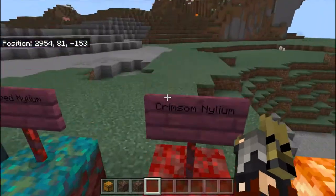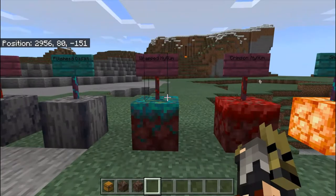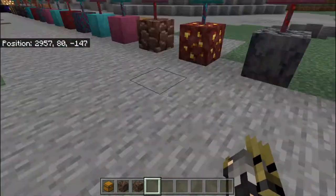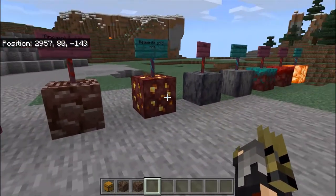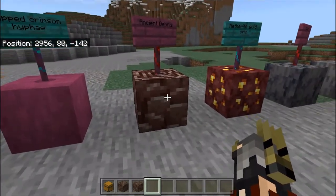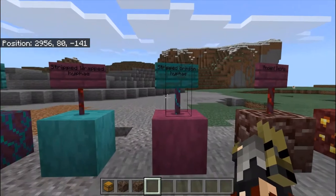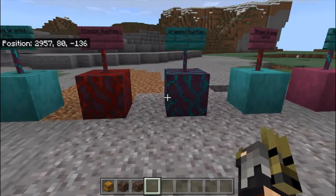You find Crimson Nylium in the piglin villages. Then there's the Warped Nylium, which is the blue version of the same block. Then there's Basalt and Polished Basalt, which is basically the cobblestone of the Nether. Then there are Nether Gold Ores where you can find Netherite scraps and gold, and Ancient Debris which is basically another form of dirt.